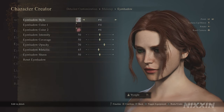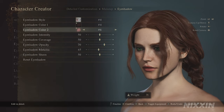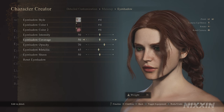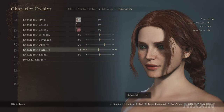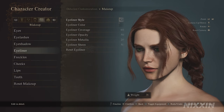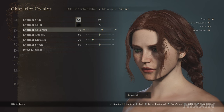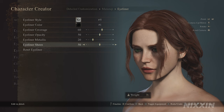For eyeshadow, we're using number 4. Color 1 is 4, color 2 is 6. Intensity at 50, coverage 50, opacity at 70, metallic 45, and sheen at 50. For eyeliner, we're using number 5. Color is number 1, coverage 60, opacity 50, metallic 20, and sheen 50.